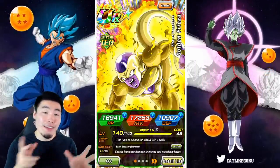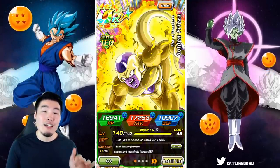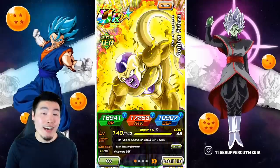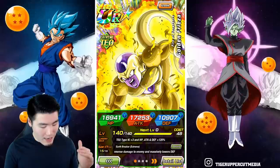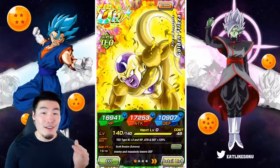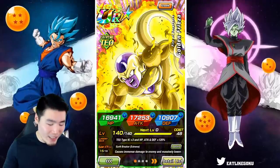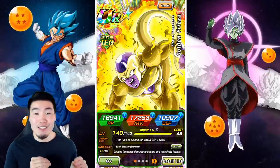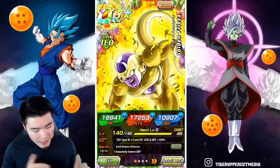With all that out of the way, let's focus on the main topic at hand, which is the Tech Golden Frieza, who just got his Extreme Z Awakening on Global. And I'm going to be honest with you guys — he is absolutely phenomenal. He is so good in so many different ways, definitely one of my favorite units to use at the moment. What we're going to do first is take a look at his details. If you guys already know what he does, feel free to skip ahead about a minute, minute and a half, and we'll get into the gameplay.